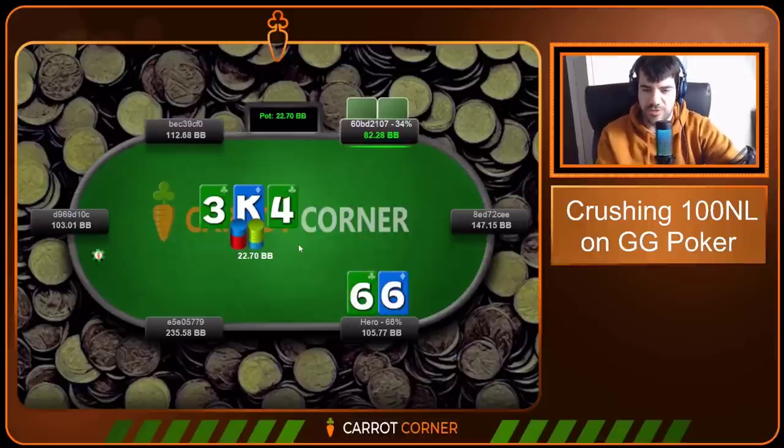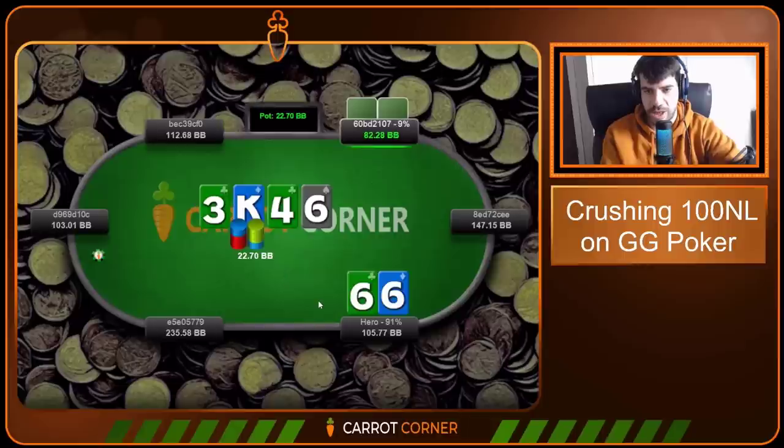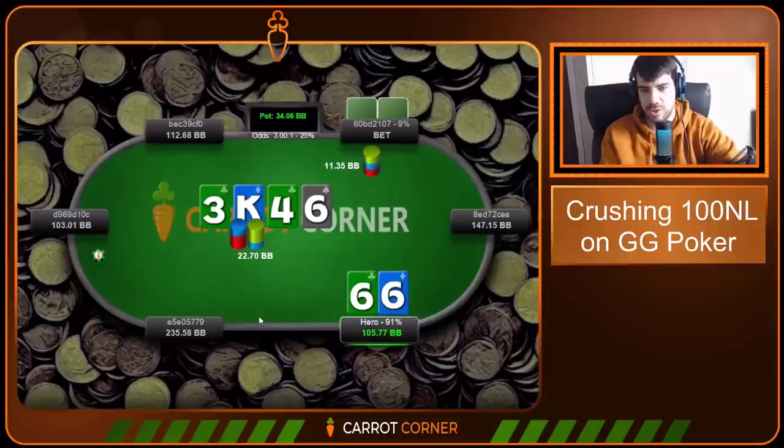Peel here with sixes. If you haven't taken anything else away from my videos: calling is good in small pots where ranges are wide. This goes check and check-back. You could also bet small here — with sixes with the club, yeah this is a fine bet. We decide to check though.